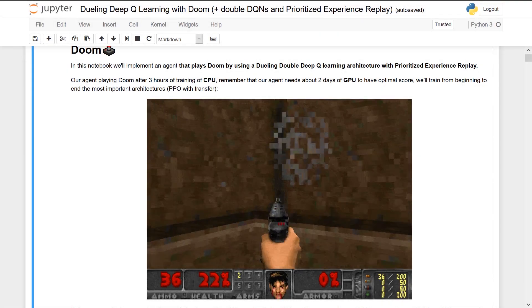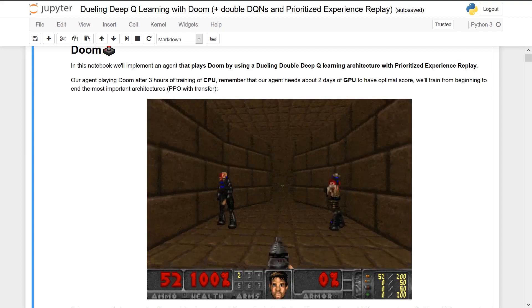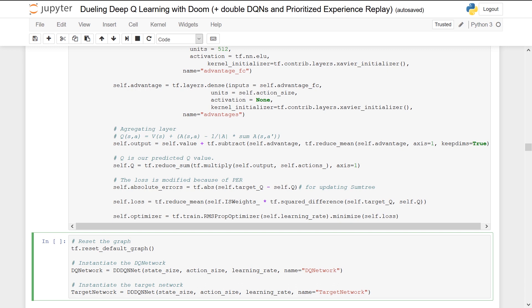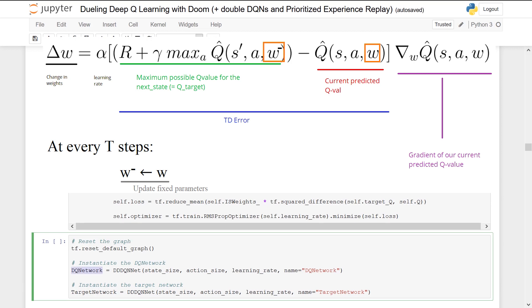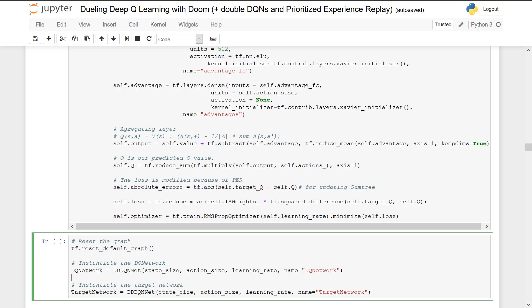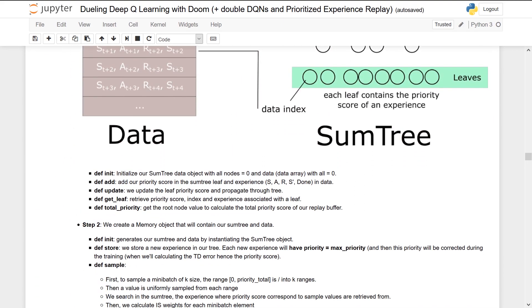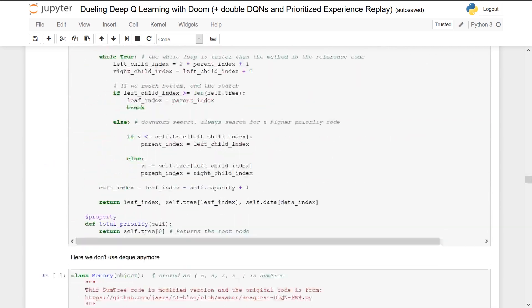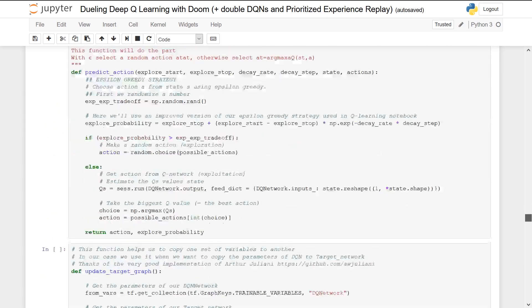The first step is implementing Fixed Q-Target. It's the simplest thing but helps us have less variability in the training. As a recap, the idea of Fixed Q-Target is to use two networks: the first Deep Q-Network to estimate the Q-value, and the second target network to estimate the TD target. Both come from the same network but have different parameters. So we create two networks — Deep Q-Network and Target Network — and because we need to update the parameters of the Target Network with those of the Deep Q-Network at every two steps, we need to create a function to handle this.